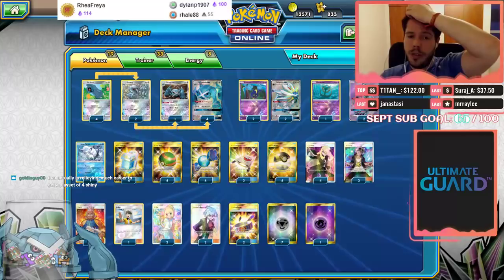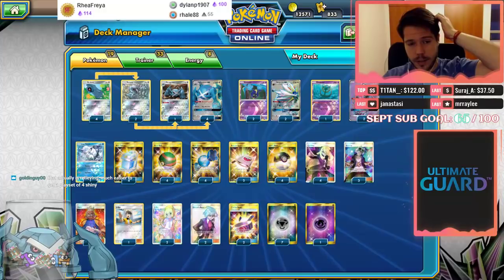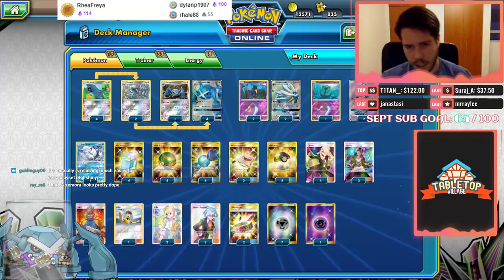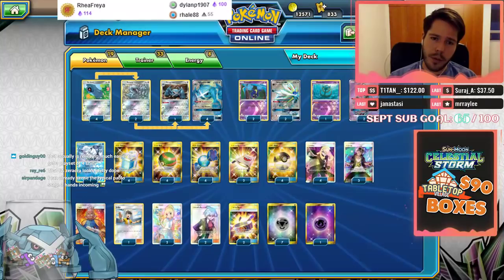A super interesting deck made all the way to the top four — it's a Metagross Solgaleo deck, which was really impressive to see. It features two stage twos and on paper it sounds really clunky, but somehow it made it through 15 Swiss rounds and top eight, only to be defeated in top four.